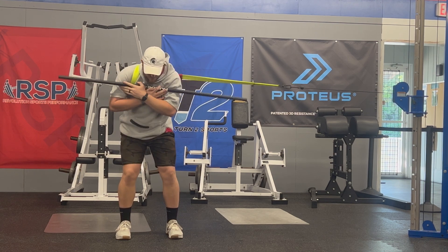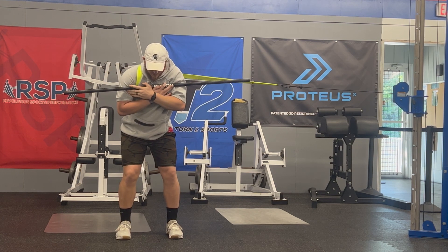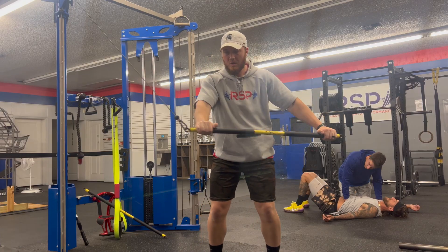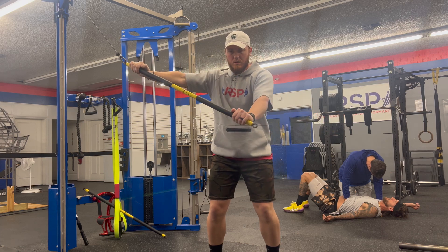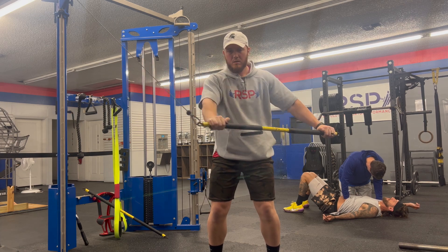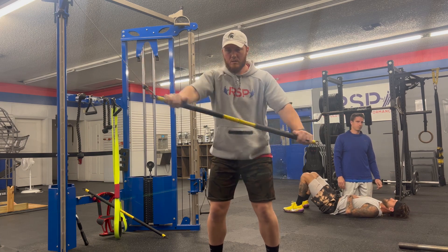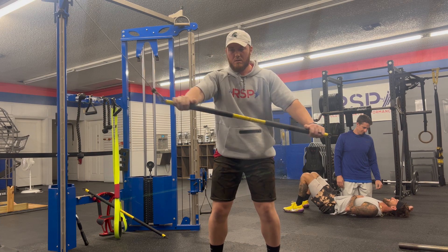I start off with some movement-based drills first to kind of get the body moving and grooving, warmed up, just to make sure I'm feeling good and get that hip-shoulder separation that I really lacked in the past. Then I'm going to move into some more core work. I really like when my body is warm when I get into throwing — having a light sweat going and getting my core nice and activated before I step into the turf area to get throwing.